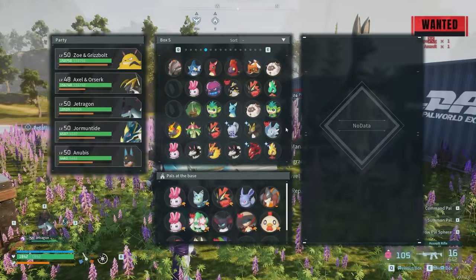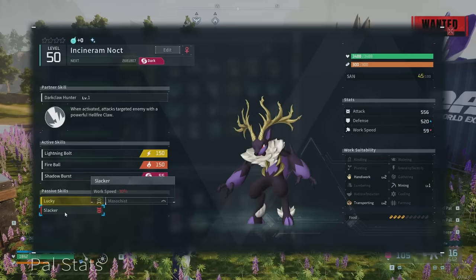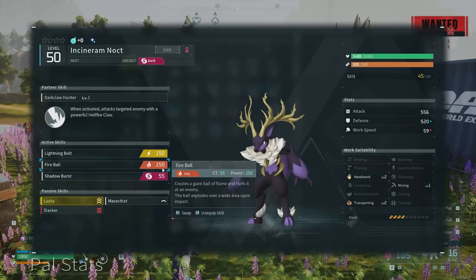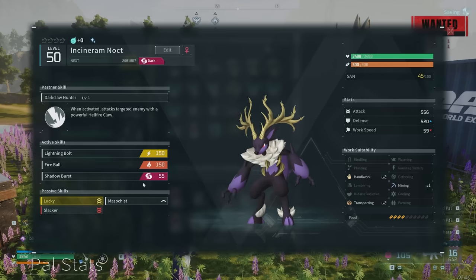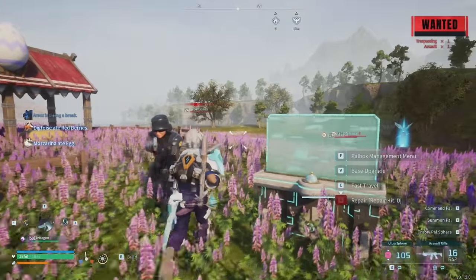We're going to open up the pal menu and take a look at the shiny we caught. There it is — the Incineram Noct. It's got the Lucky passive, but unfortunately it also has Slacker which is minus 30 work speed. It's got Lightning Bolt for 150, Fireball for 150, and Shadow Burst for 55. Pretty awesome overall.